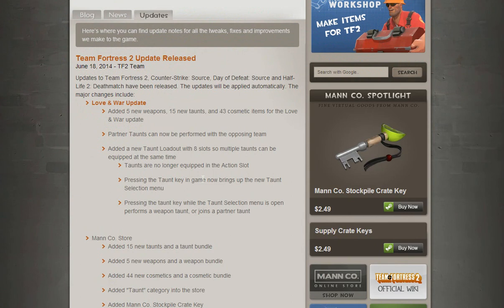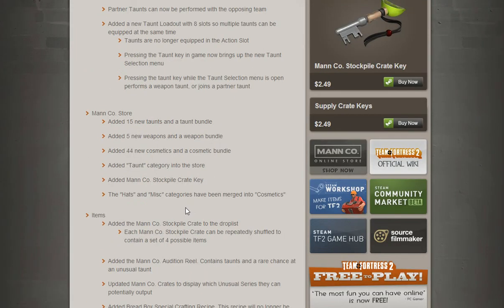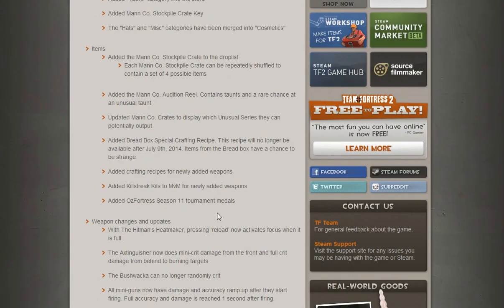There are 15 new taunts and 43 cosmetic items. You can equip up to 8 taunts at a time per character, and there's a taunt menu — I don't have any taunts to try it with, so I wouldn't know, but they all seem pretty cool. And yeah, that's pretty much all for this episode. If you like this, please leave a like, and if there's a day 3, I'll make a video on that. Thanks for watching, see ya.